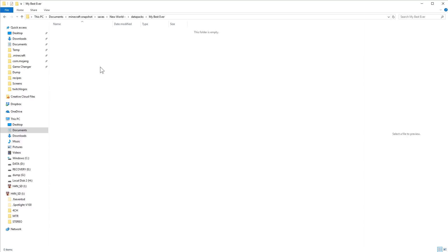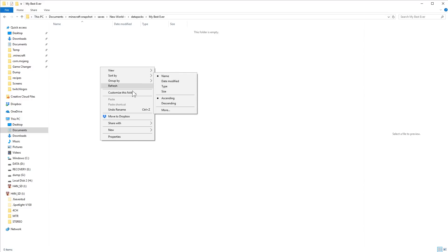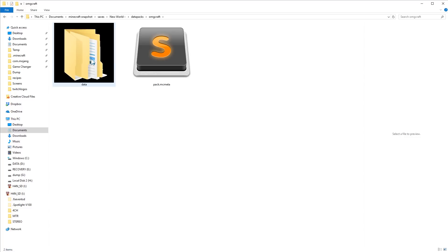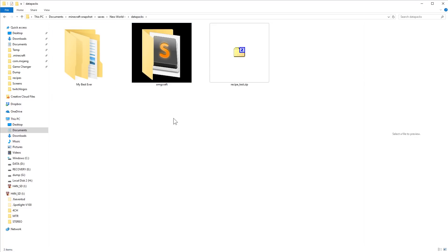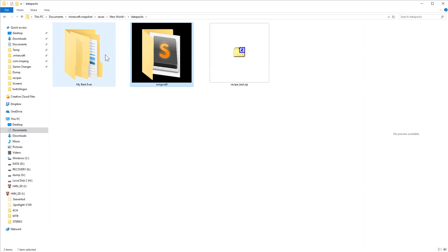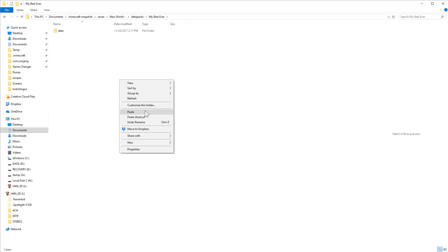Dig into that new folder. You're going to need another folder called 'data', and you also need to create a file called pack.mcmeta — this is the metadata Minecraft uses. This should seem familiar if you've ever done a resource pack, you need the same thing. I'm going to jump back into the OMG Craft pack and copy the pack.mcmeta from there, then bring it over to 'my best pack ever' and paste it in.